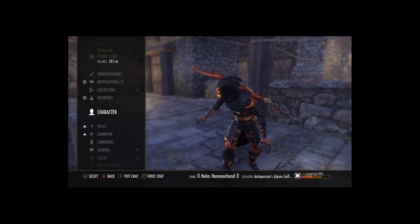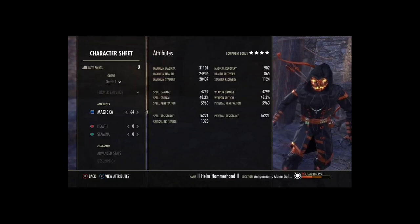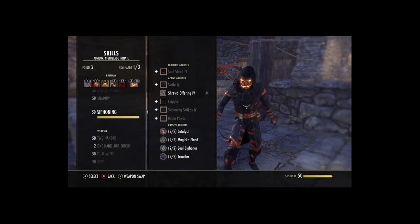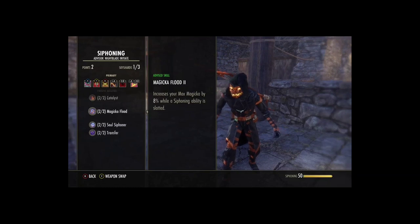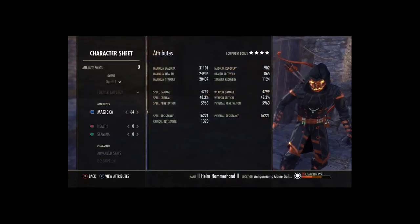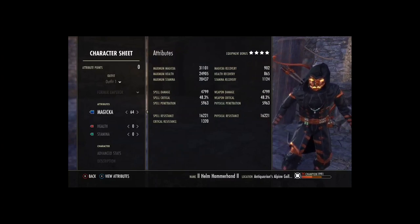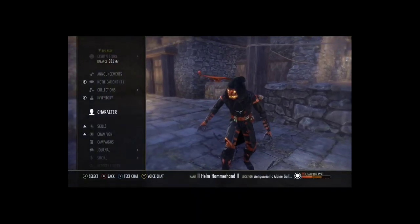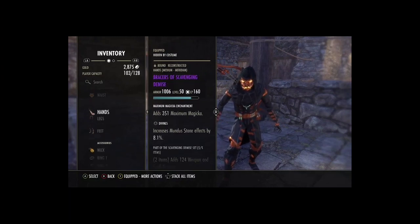A lot of people ask me why I'm stacking into Magicka — it's because the damage scales with your highest stat, so the highest stat will be Magicka. The reason we stack into Magicka is because we have this Shade ability, which is a strong heal, and when you have that slotted you get max Magicka increased by 8%. So basically you can get a higher Magicka pool than Stamina pool on a Nightblade, so your output will be slightly higher if you go everything into Magicka.